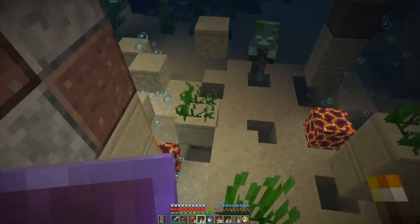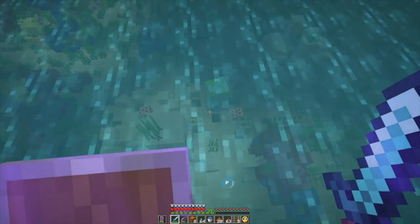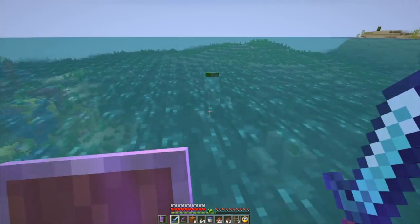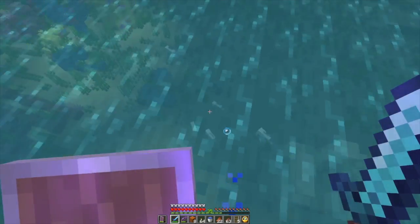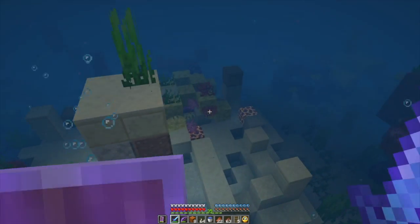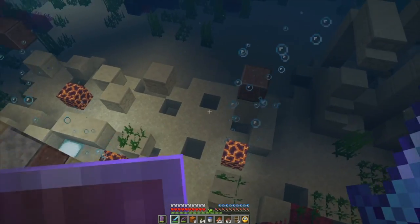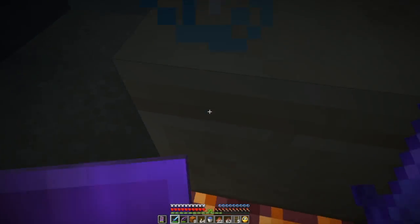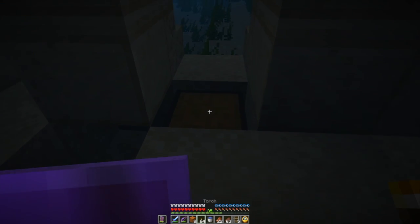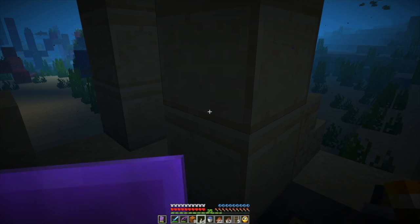Empty map — it's a baby, stupid baby. They're easier to deal with in the water. I got myself a map — an empty map, not a treasure map. A treasure map would be kind of cool. Let's refresh my air bubbles and open up this chest. A fishing rod with Unbreaking I — no thank you.